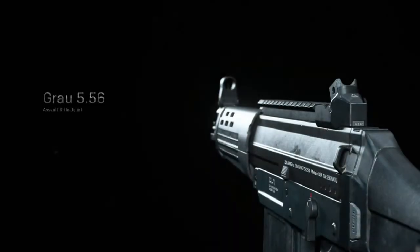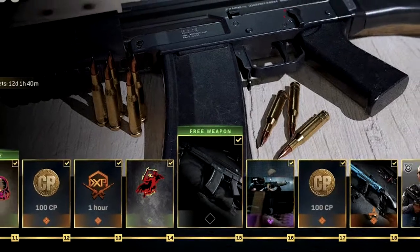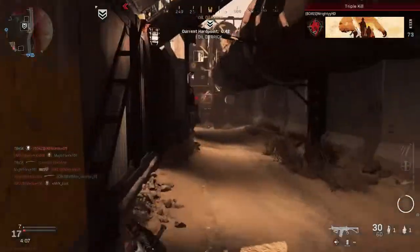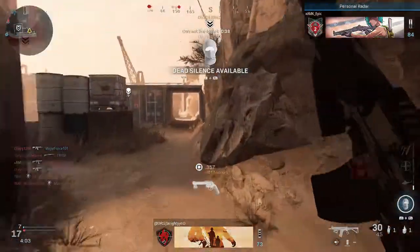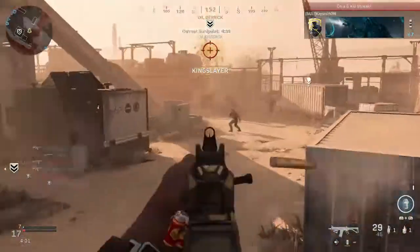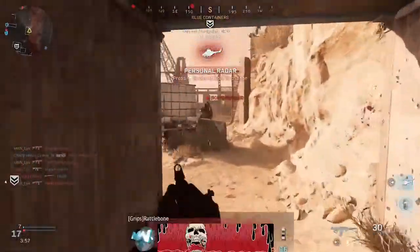Making its first appearance, the Grau is a DLC assault rifle unlocked as part of the Season 2 Battle Pass once you achieve tier 15. The Grau is one unique weapon in Modern Warfare — due to the gunsmith feature, the Grau can not only be used as an assault rifle but can also act as a submachine gun or light machine gun, given its speedy reload time and fast aim down sight speed.